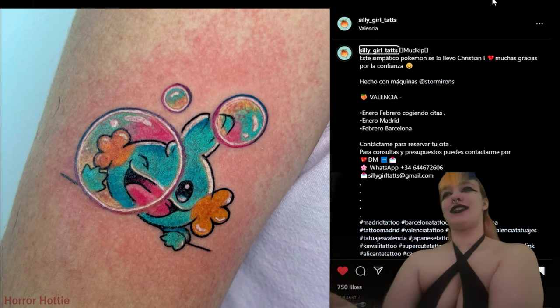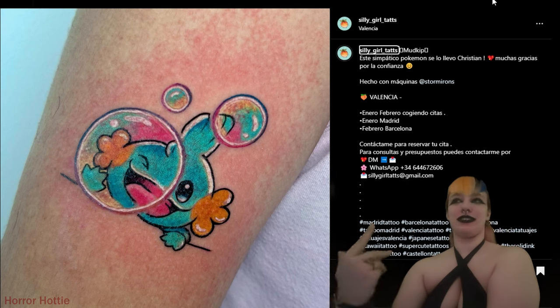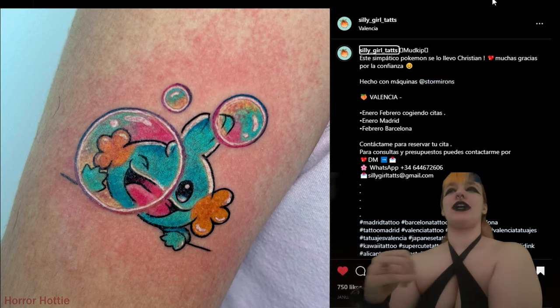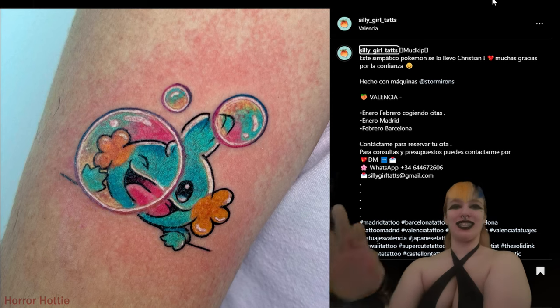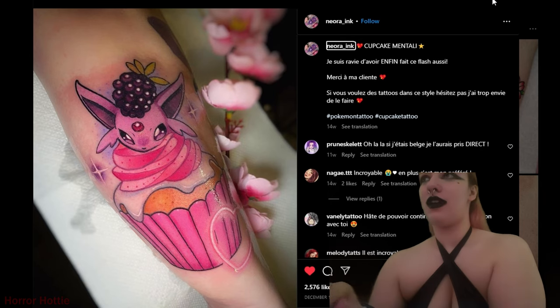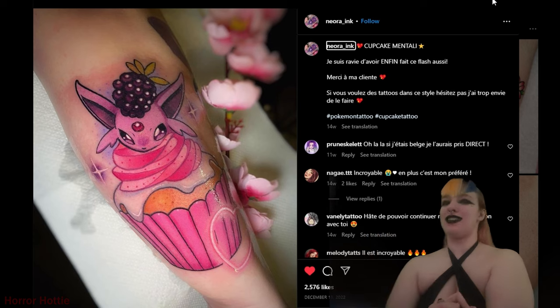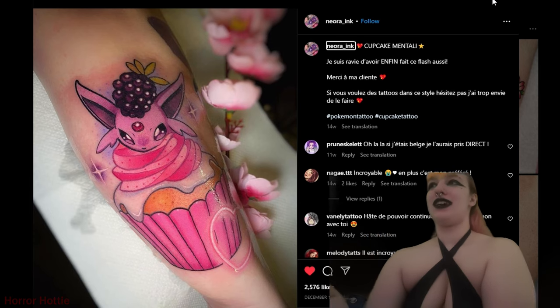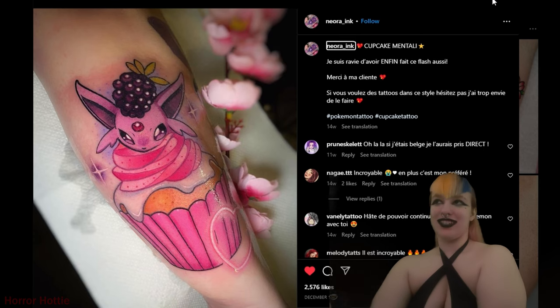This one by Silly Girl Tats — these bubbles and how they did that, and you can still see the Magikarp through the bubble. The pastelness of the bubble — that is so cute. This piece by Niora Inc. — it is a cupcake with a little Espeon head at the top. Oh my god, it's kind of messed up. I don't think it's an actual decapitated Espeon head, it must just be for decorative purposes with a grape on its head. It's so cute.